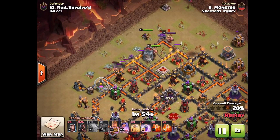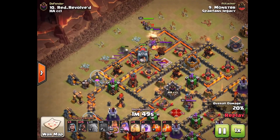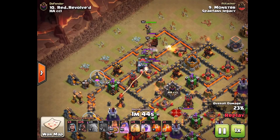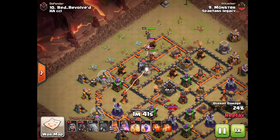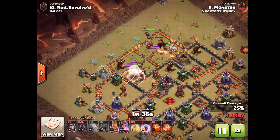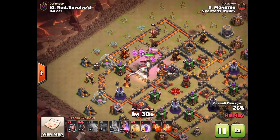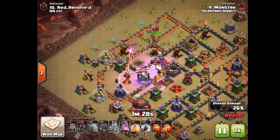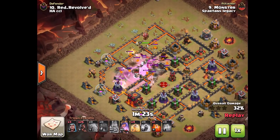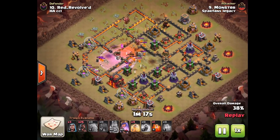The Queen comes in and targets the enemy BK, then we see the Lava Hound coming out — definitely not something you want to see when attacking with a big Kill Squad, but he's going to be able to deal with it. There's a Wizard and Archer with the Lava Hound so he doesn't really have to worry about any Balloons killing his troops. The BK takes some damage and uses his ability, then the Queen finally pops the Lava Hound. Some poison spells come down to help deal with those Lava Pups.